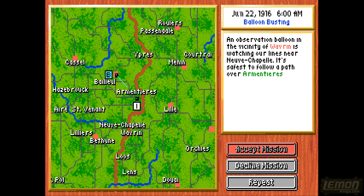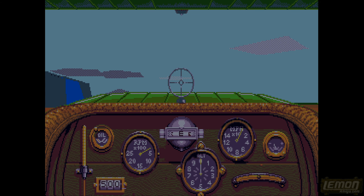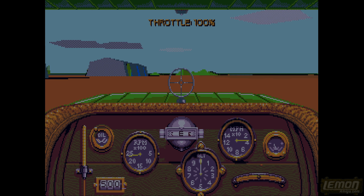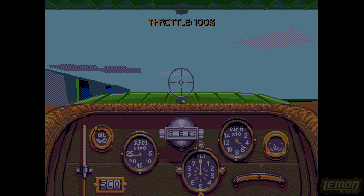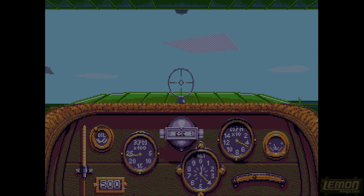The next mission is an observation balloon in the vicinity. It looks like we can advance or decline missions and choose which ones we go for, so we skipped the fighter intercept and chose to knock down a weather balloon instead.